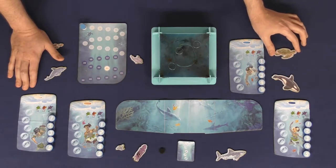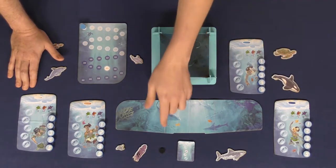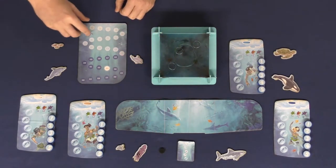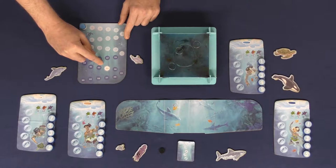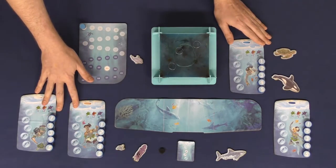Each player gets to choose a companion if they would like. These companions have their own unique abilities, and if it's your first time playing go ahead and set these aside to use at a later date. If you're not playing the solo mode you can set aside the main chieftain, who you compete against in solo mode along with his scoring token. Set up all player tokens based on the number of players on the zero area of the main point track. You're trying to get to 23 points, and whoever does that will end the game. The other way the game ends is if the entire tile stack runs out.